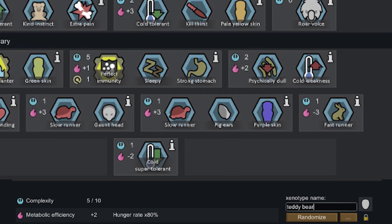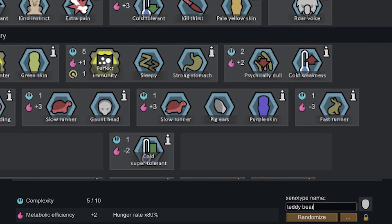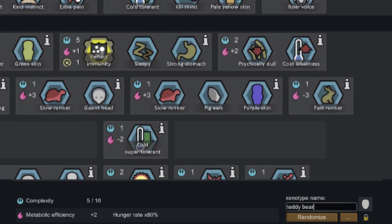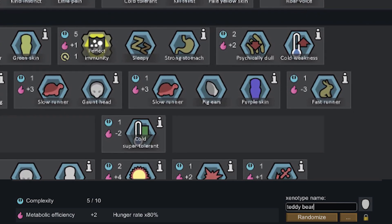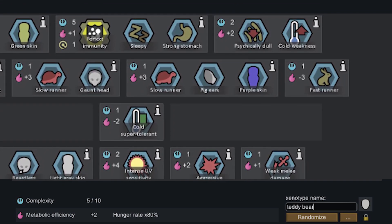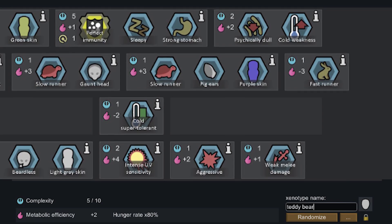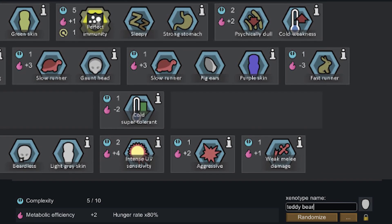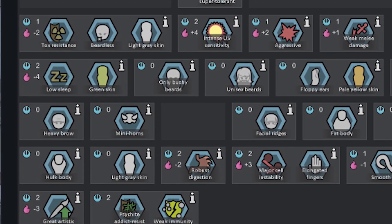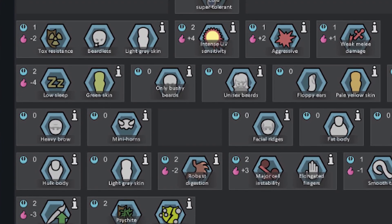I'm not sure if this is a zero-sum game or not, because I'm curious if you could make a pawn with a bunch of negative traits that pretty much never needs to eat. It also looks like there's a max number of genetic points you can get, known as the complexity — a number out of 10. With the limited information we have, I'm going to assume it indicates a total sum of genes based on their point modifier, and I'm not sure if you can improve this with traits.